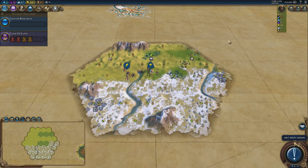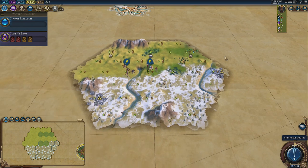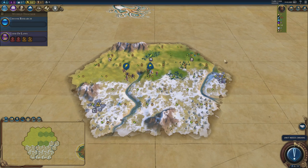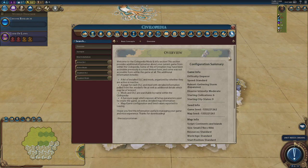We're going to be looking through first-turn strategies, scientific achievements, civics, city states to look out for, techs, strategies, and all kinds of bits and pieces. Hopefully this will be really useful. As ever, if you want to play along with me and actually physically play the game as I go through it so that you can pick up what I'm doing...